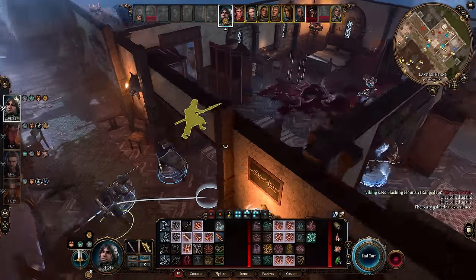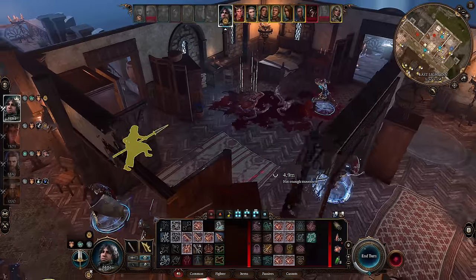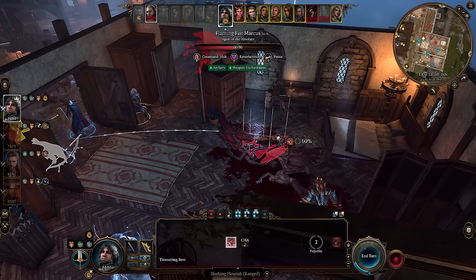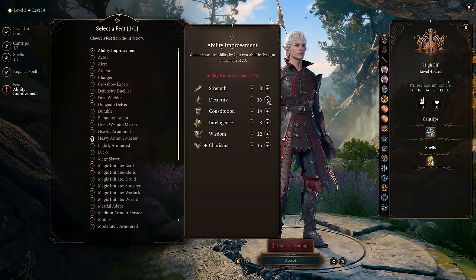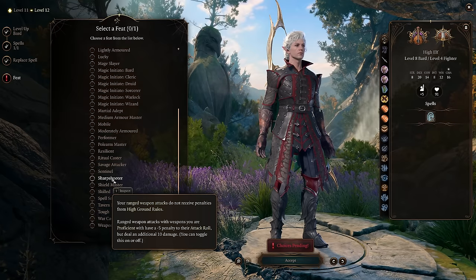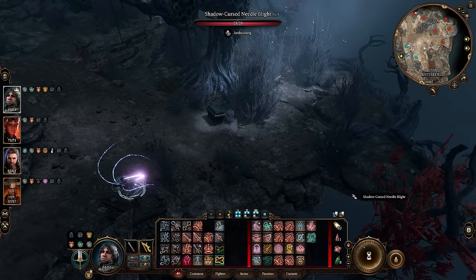This build gets three feats: one from bard level 4 at level 4, another from fighter level 4 at level 10, and finally a third feat from bard level 8 at level 12. In most situations, the feats to choose should be Ability Improvement to reach dexterity 18, another Ability Improvement to reach dexterity 20, and then finally Sharpshooter for 10 flat extra damage per shot in act 3.